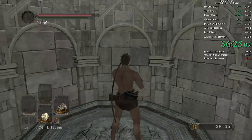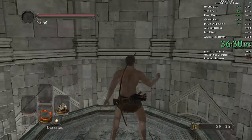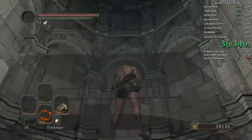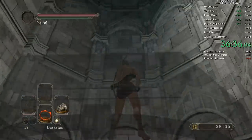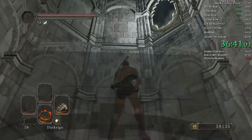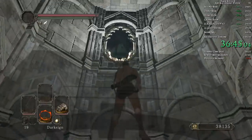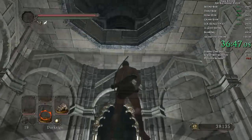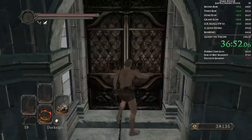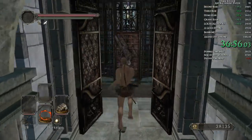We're going up here because we need to grab the item in the chest — the Key to King's Passage, which is what lets you through that door down there. That's why you have to go through the entire level — you can't just immediately go into the King's Passage and fight the Mirror Knight. Then after, we're going to Dark Sign. This is what I mean about not needing souls — we're just going to keep using the Dark Sign here because we don't have more Homeward Bones and we don't technically need more levels anyway.